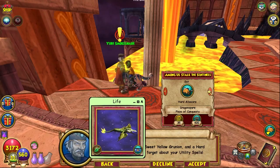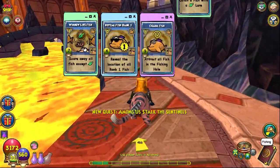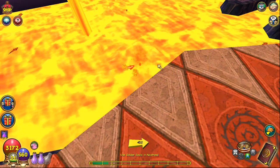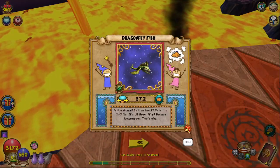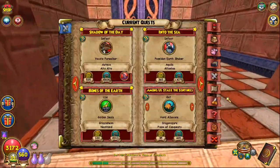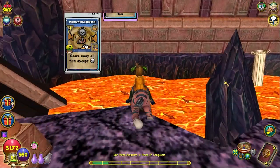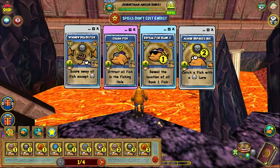Return the quest to Yuri. The first fish we're catching is the dragonfly fish — rank 2 life. Use your Winnow Life spell, Reveal Rank 1, charm your lure, and then cast your rank 2 life lure. Next, go to the Plaza of Conquest to catch the Hard Albacore. Follow your map, and to your left will be the fishing pond. The Hard Albacore is a death fish rank 2. Use your Winnow Death spell, charm your fish, cast Reveal Rank 1, then use your rank 2 death lure.